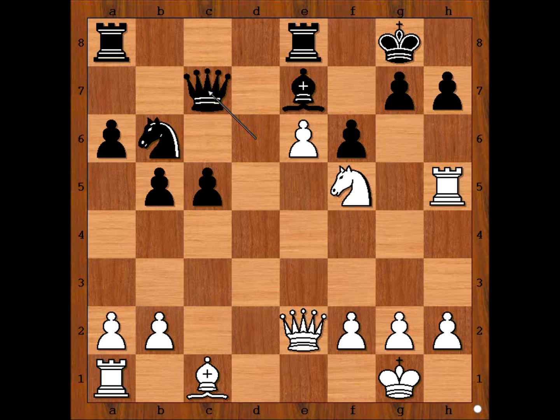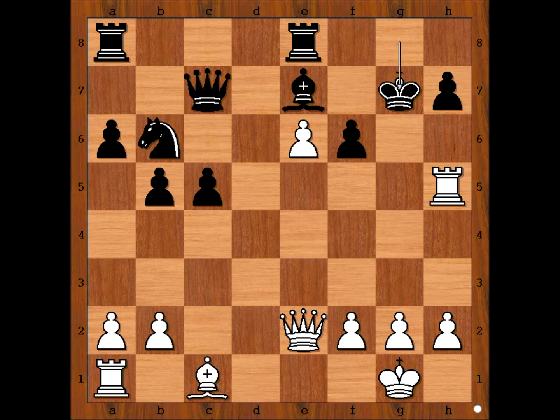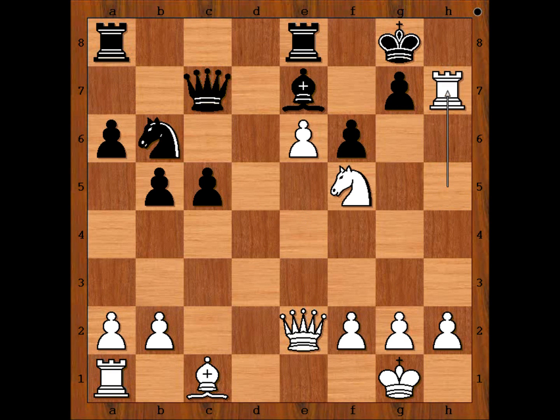We have reached the most interesting position of the game. It is White's move. What would you do? Please pause the video and find the best move for White. Ready? What did you find? White played a move and Black resigned. The move is Rook takes on h7. If you found Knight takes on g7, this is also winning. If King takes knight, which looks like the most obvious move, then Queen to e4 is winning.